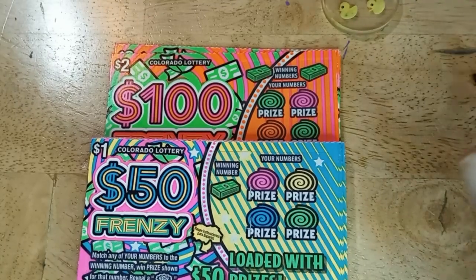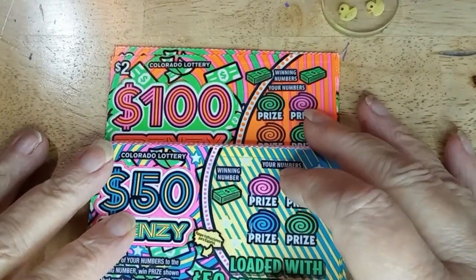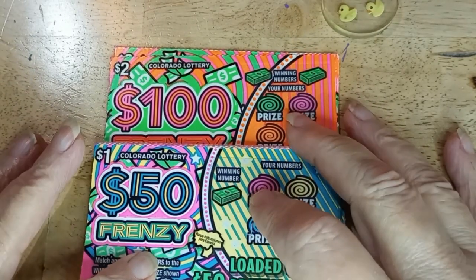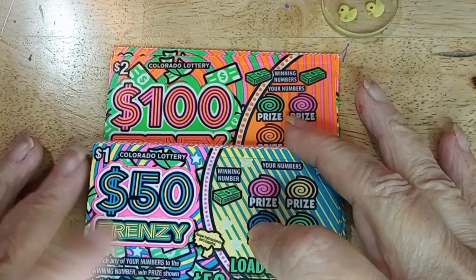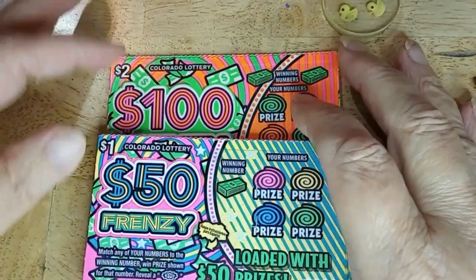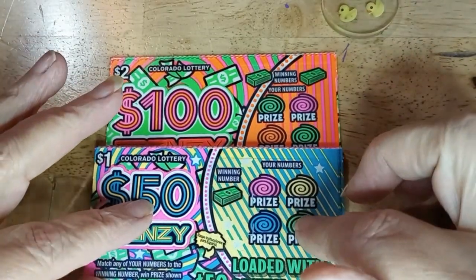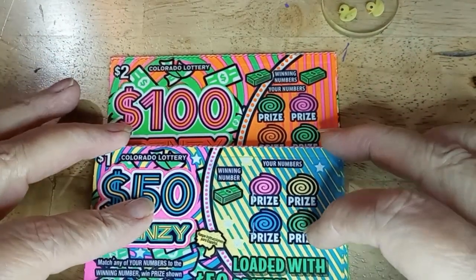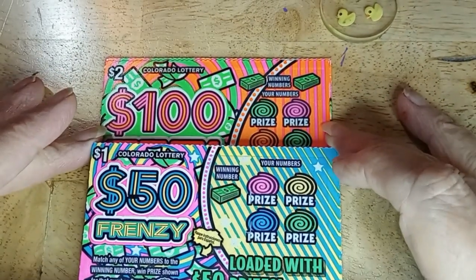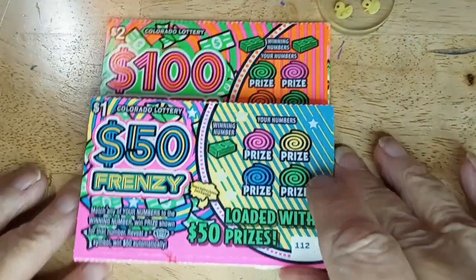Hello, this is Anna with Anna D. Scratch and Crafts. I'm on a burst hunt again, or a frenzy hunt. I have 21 of the dollar $50 frenzies, and I have five of the $2 cards, which is a total of $31. The reason I have 21 is he miscounted, and there's no way I was going to tell him to put the one back. So we'll find out whether that last one was worth it or not.